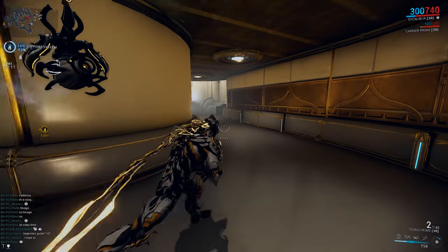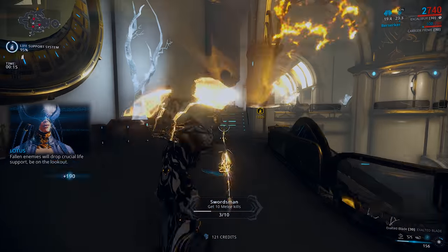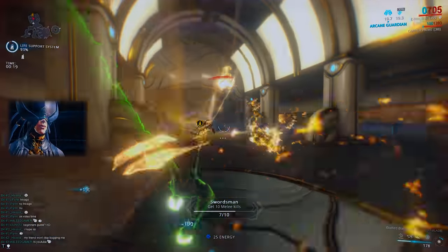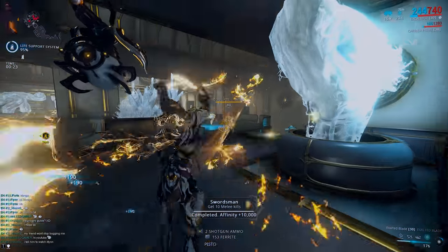Hey guys, what's up, it's Xyflyn here and welcome to the first ever episode of Everything You Need To Know About. In today's episode, we're going to be taking a look at Excalibur, one of the free starter Warframes that you get to choose when you start up the game, who otherwise can be obtained by farming his parts off the Ambulas boss on Hades, Pluto.